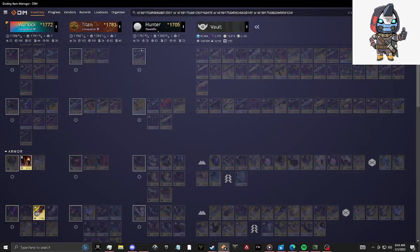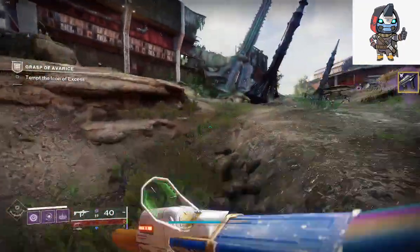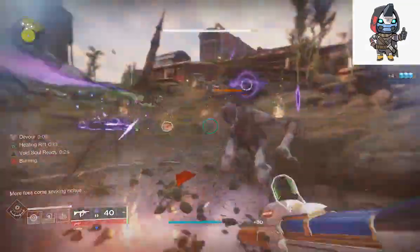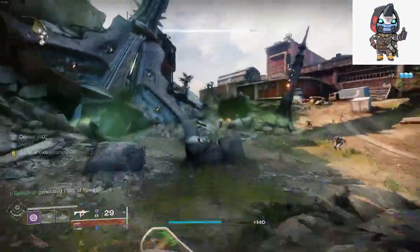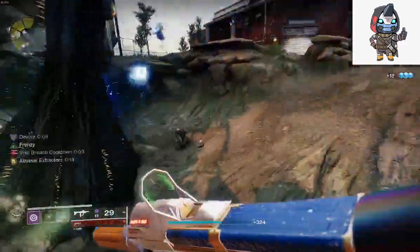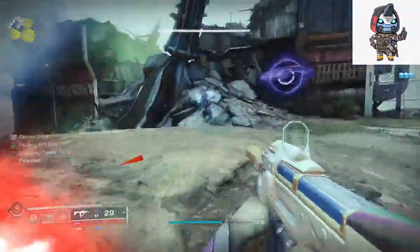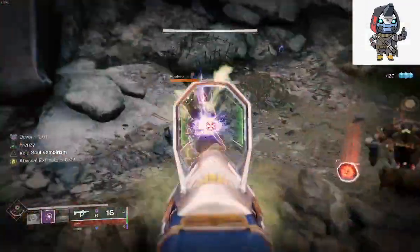With this build you're going to be able to spam your abilities really fast, as you can tell the cooldowns are crazy, especially with child of the old gods it'll be that much better. Put that on, put child of the old gods out there — it's just nuts.